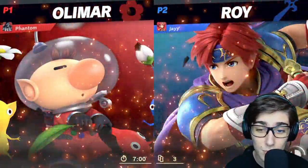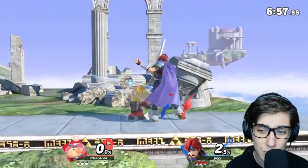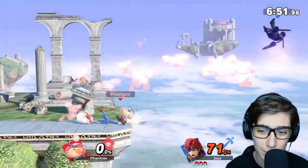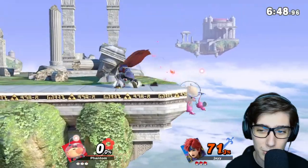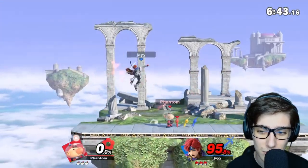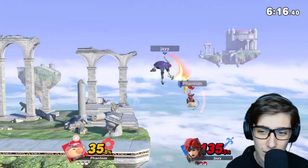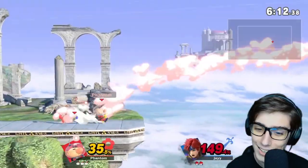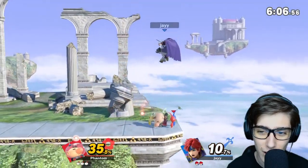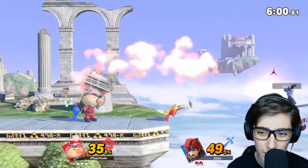Looks like for our last opponent we got Roy. Now this could go either one of two ways. With Roy you can definitely exploit his recovery with it being pretty small, but at the same time Roy is a really good tipper. We're barely light so that could be a problem. But so far we're doing a really good job — getting him to 82% already without a single scratch on us, taking him to 95%. Getting a little more damage but we're at 21, so we're definitely in favor to take the kill first. Just got to be careful of his big sword. Nice down smash on the roll in from ledge.